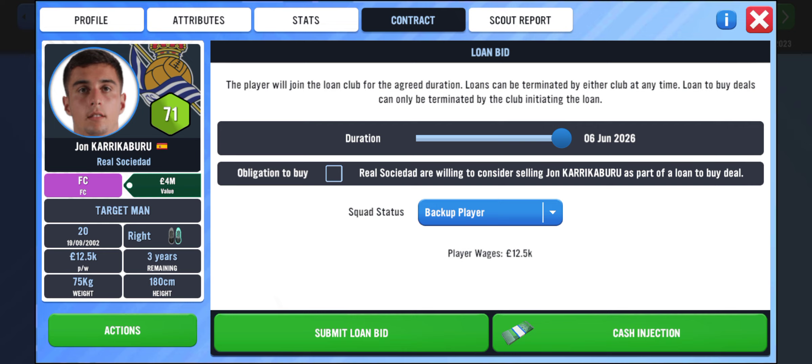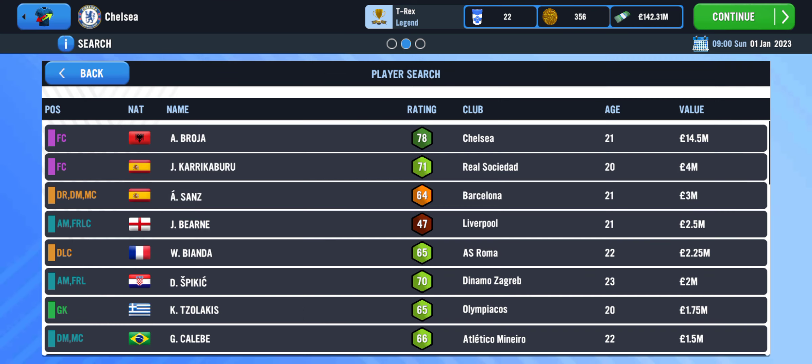To avoid him being called back and to make him my player for cheap, I'll include an obligation to buy at his current value — not the value he'll be worth later. Being that he's coming to my club where I have good training and facilities, his value will increase indefinitely. So I can lock in buying him at this current amount and submit the bid.